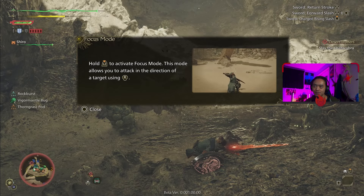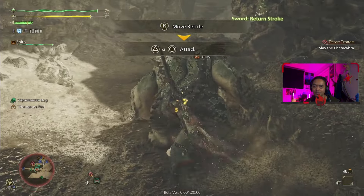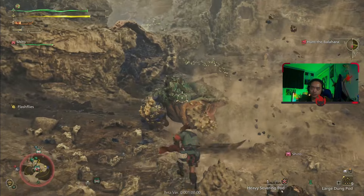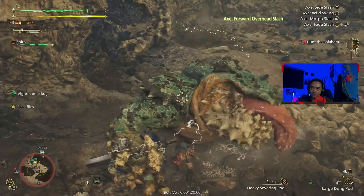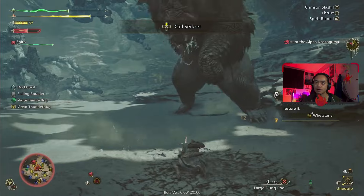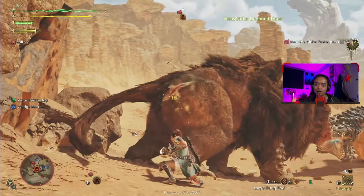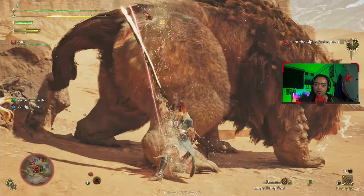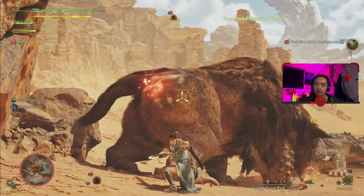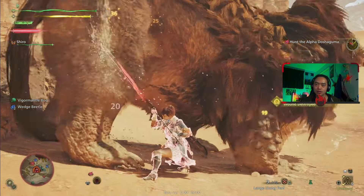What mostly caused a dent on my head is the new Focus Mode. By holding down the L2 button — playing on PS5 by the way — you can aim your attacks to specifically hit monster body parts. It's kinda useless when the monster is moving everywhere. When you do enough damage to a part of the monster's body, a red mark will appear and glow when you go into Focus Mode. This mark is called a wound. If you hit that wound with the weapon's focus strike attack, you deal massive damage and the wound closes up.